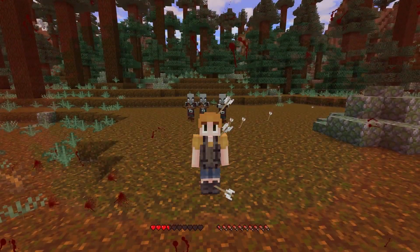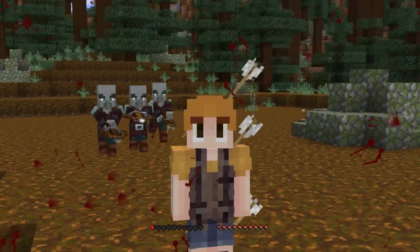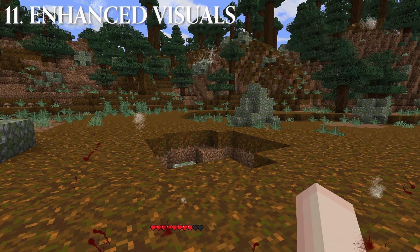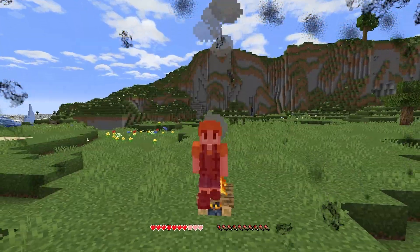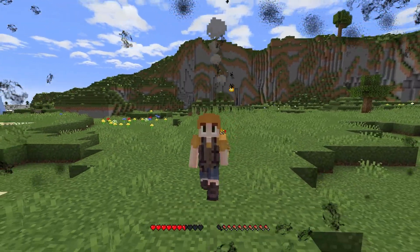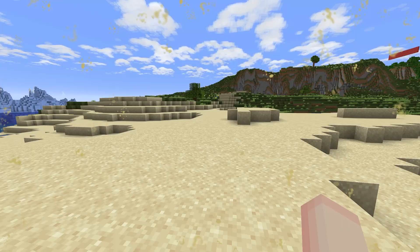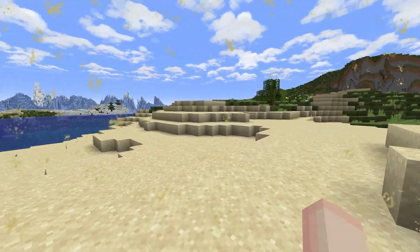Have you ever felt unbothered by damage? Ever wish the game was more intense? Want to get flash banged by explosions? Enhanced Visuals might be right up your alley. This mod adds visual effects that react to your actions, making everything you do much more impactful. Standing near endermen, going in water, and even walking on sand have unique particles that appear on your screen.